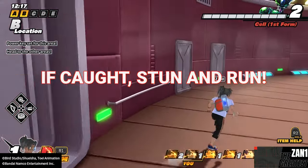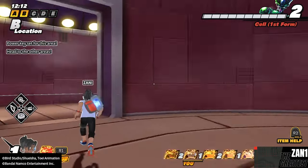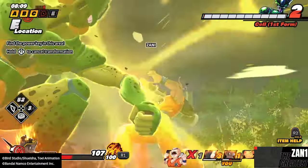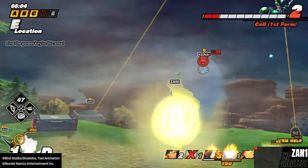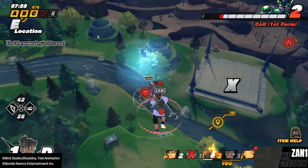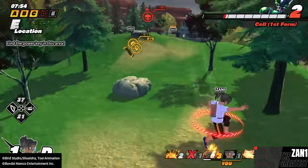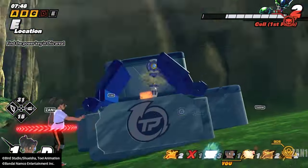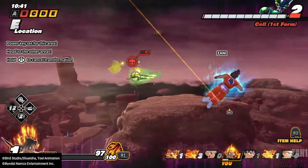Tip number four: if caught, do not fight. I understand this is Dragon Ball and we all want to fight everything, but do not fight — stun and run. There are two situations where you need to fight: when you see a teammate about to insert a key and the raider is about to stop them, take it upon yourself, charge in and distract. If you end up dying, that's okay — every key counts.